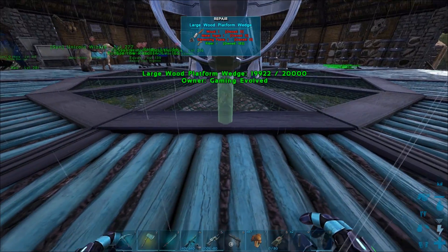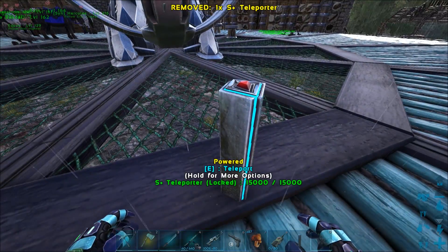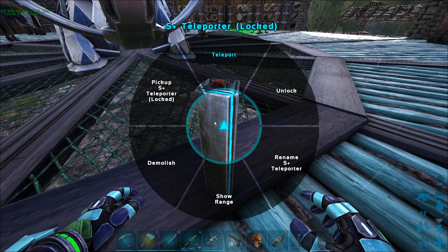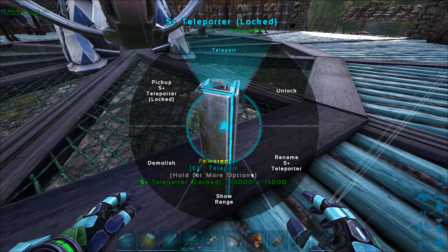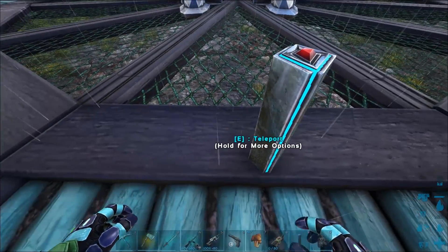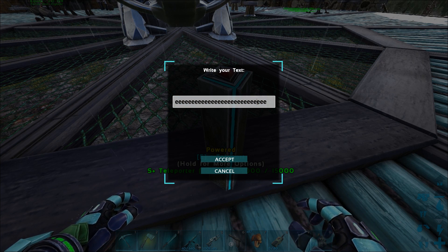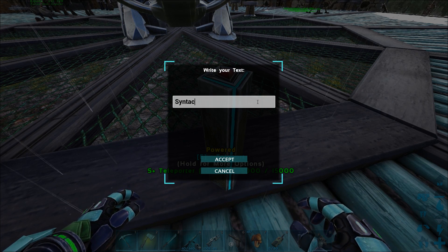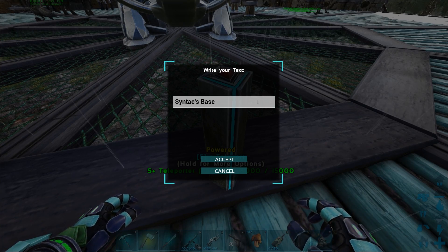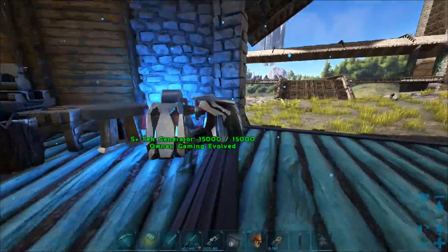I'm not sure if it's gonna teleport creatures around me as well. Let's just place it down. Oh my god. Rename - pick up, teleport. We don't have anywhere to teleport to. You need to place down another one. What I will do is I'll rename this one to 'Syntac Base'. So we have the teleporter at our base here done.